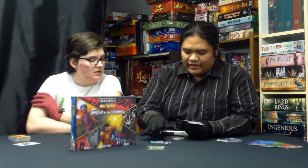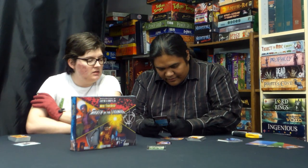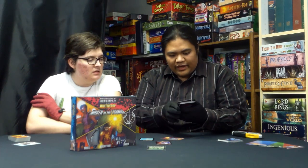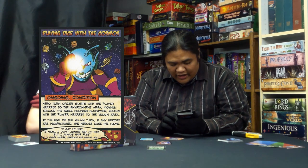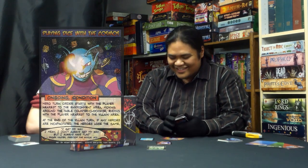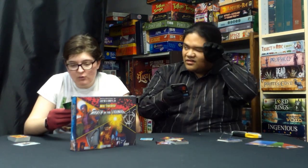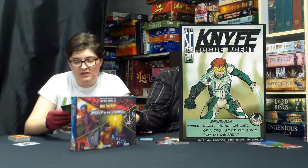Wager Master is the nemesis of Guise. Let's look through him. They don't seem to have the oversized version of that card — hopefully they'll get that soon. There are condition cards in here. Here's one: 'Playing Dice with the Cosmos' — hero turn order starts with the player nearest to the environment area, moving counterclockwise, ending with the player nearest to the villain area. At the end of the villain turn, if any hero is incapacitated the heroes lose. He's a level two villain. We have Knife — rogue agent — her power is reveal the bottom card of the deck, either put it into play or discard it.